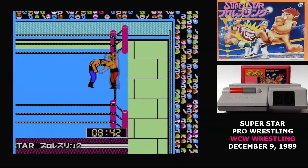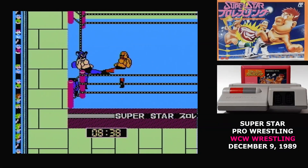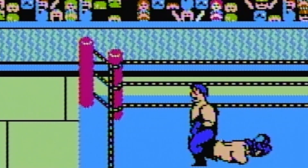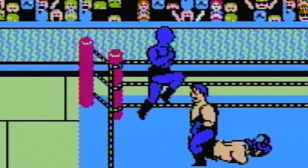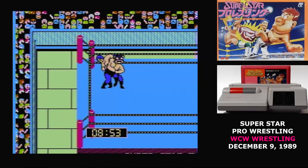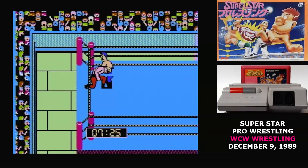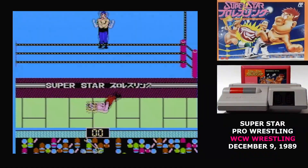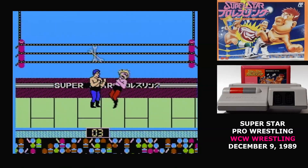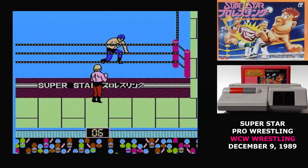In the tag team match, you have to go to the lower left hand corner to tag in your teammate. They exist in a weird unloaded graphics state as well — you can see it when they jump in to save you from a submission attack. In tag team matches, you can't break out of submission holds; you always have your partner jump in. When someone's tossed out of the ring, there's a chance someone from the crowd could throw out a weapon like a wrench, but only the wrestler who tossed the other one out can pick it up.